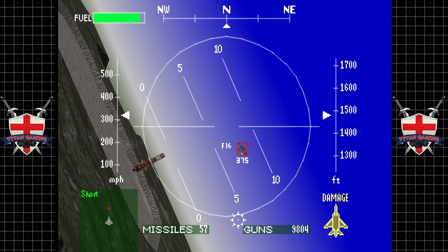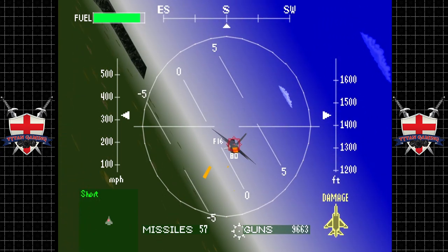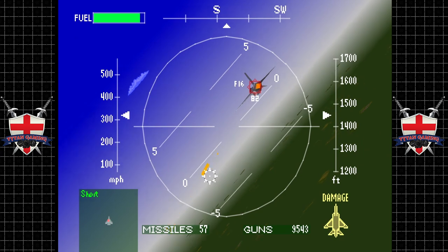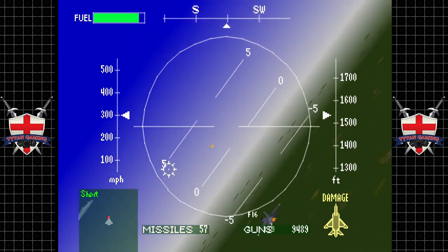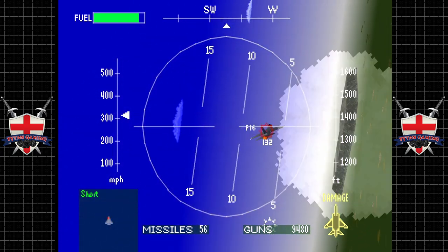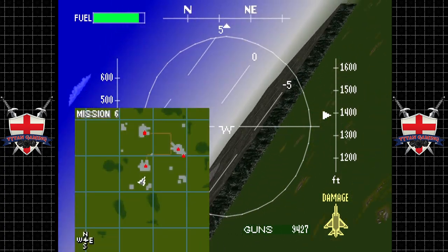Another F-16 — let's go eat this guy for breakfast. Save some missiles if we can. These fighters are incredibly durable — who would have thought? Come on baby, don't play hard to get. He's done — all right, let's go dust this facility and get out of here.